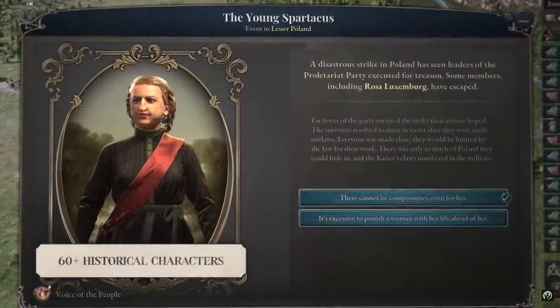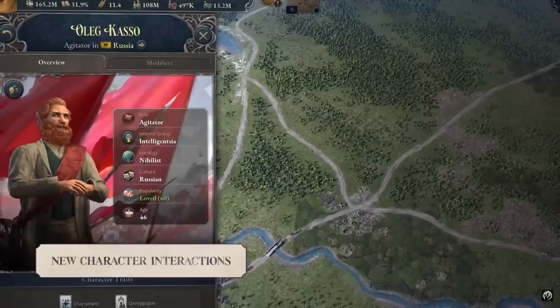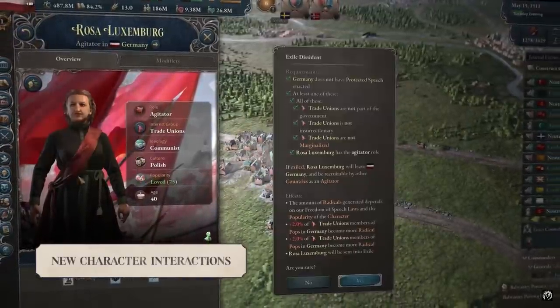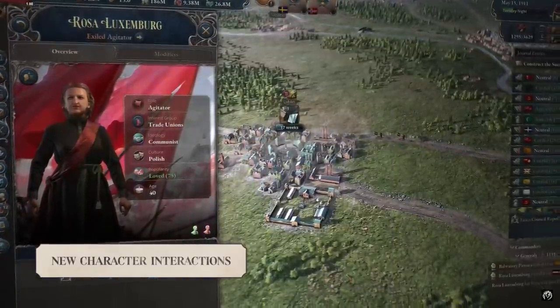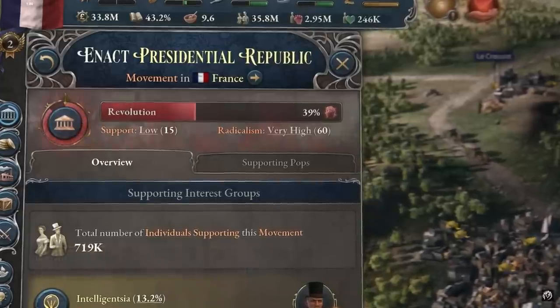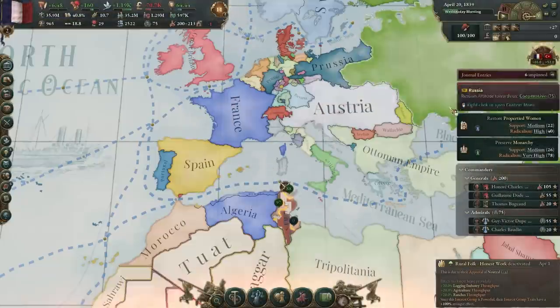It is worth noting that Victoria 3 follows CK3's lead by making the underlying mechanic of Agitators free and then filling it with content in the paid DLC. This means that players will have access to the basic functionality of Agitators even without purchasing the immersion pack, but will miss out on the additional historical characters and a couple of gameplay elements that come with it. This also means that modders can very freely implement this feature themselves.